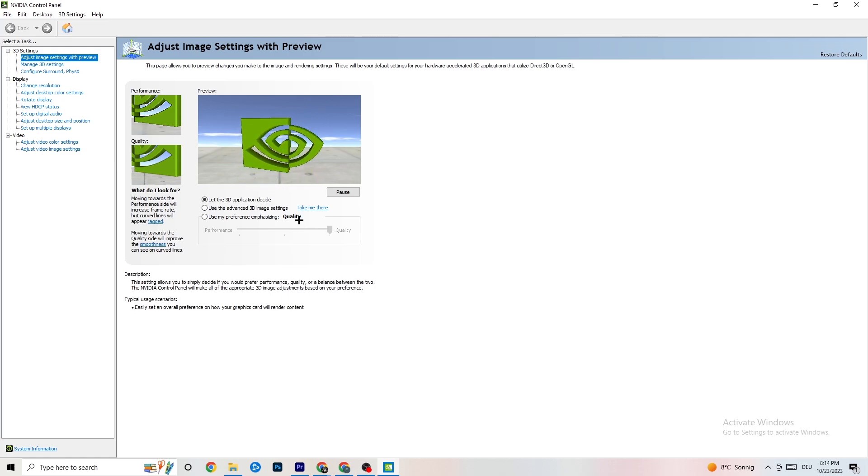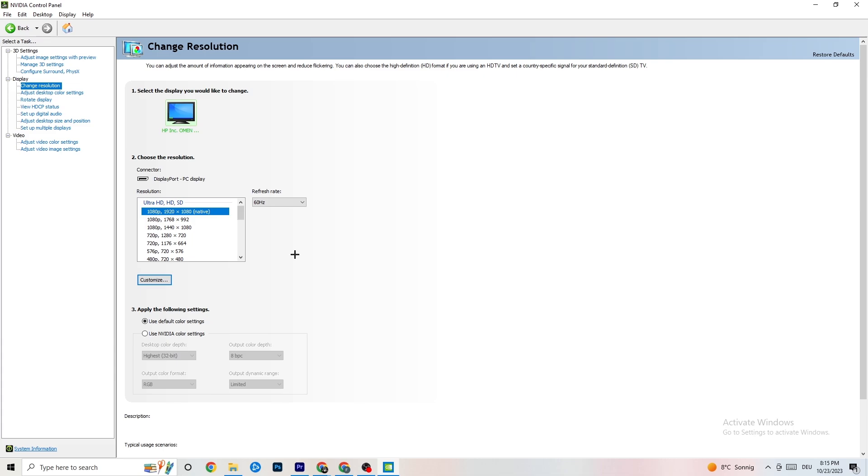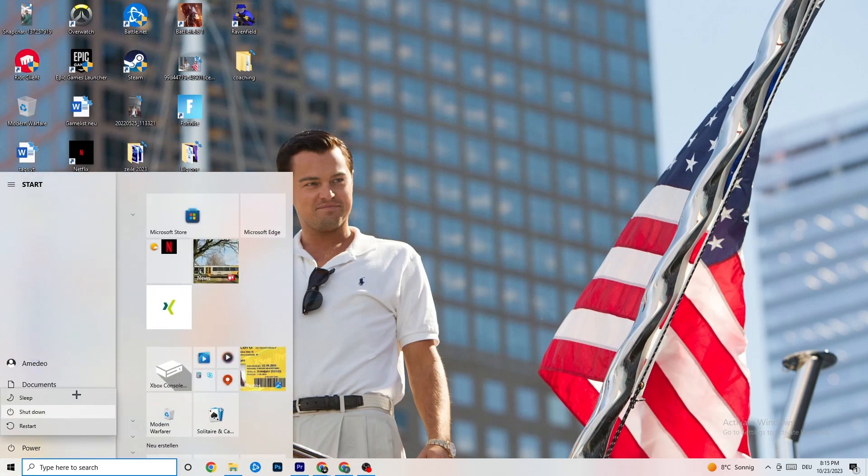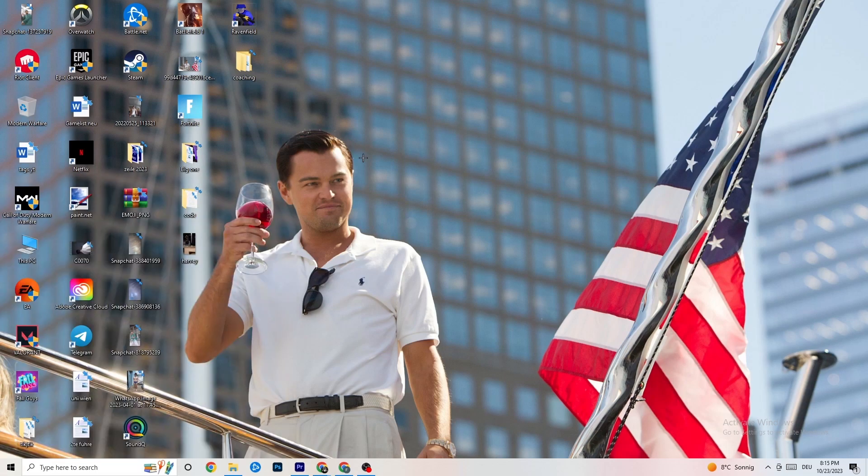If your PC is running well, Quality works fine, but if you're having crashing problems, move the bar toward Performance — this will help a lot with crashing issues. Next, click on 'Display,' then 'Change Resolution,' and make sure your monitor's resolution matches your in-game resolution, as a mismatch can cause crashes. When you're done, restart your PC, check for updates, and start your game — first through the launcher once, then via the shortcut — and try it out.